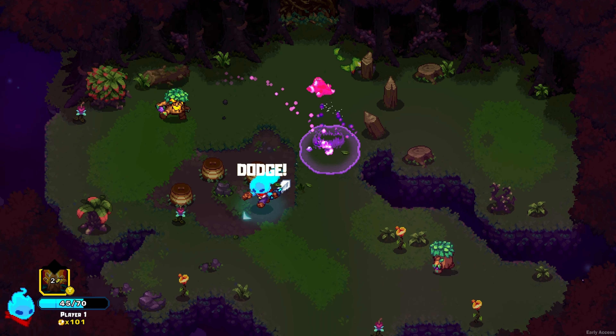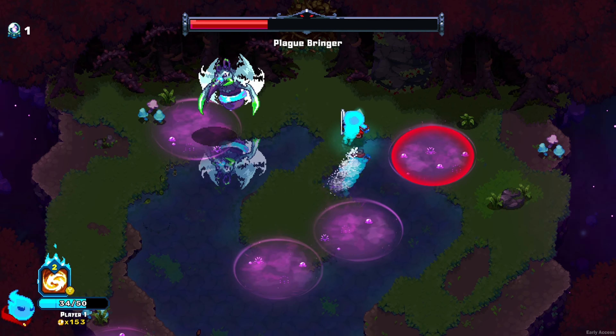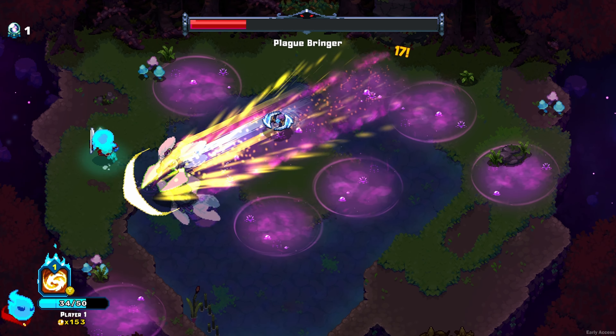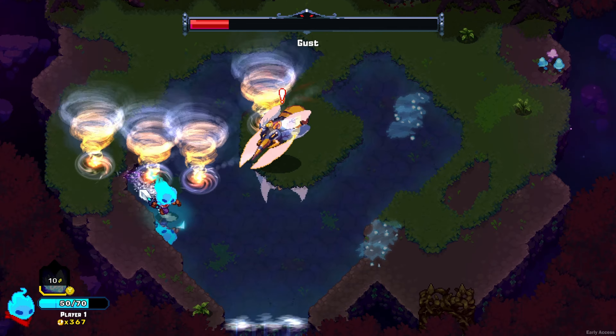Currently there are 3 different biomes, each of which is divided into rooms that need to be cleared of enemies. At the end of each area there is a boss, and you will also encounter one mini-boss per biome. While the multi-stage bosses are always the same, there are variations of the mini-bosses with slightly different attacks.